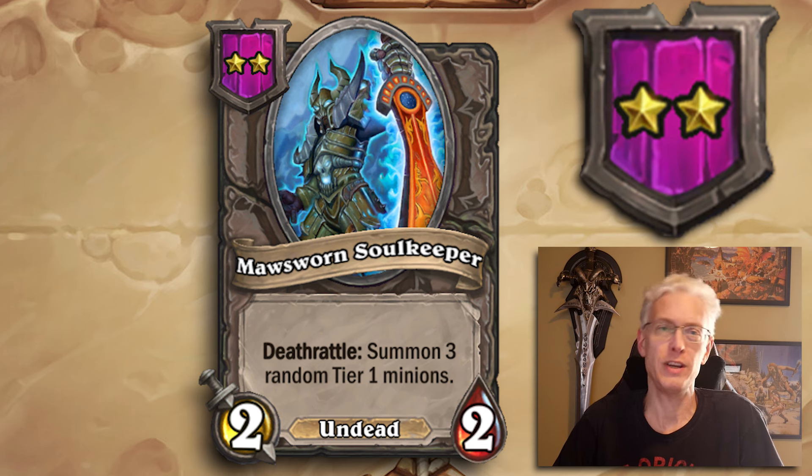Probably one of the most broken buddies — the one that drives me the most nuts — is the Tier 2, 2/2 undead Mossworn Soulkeeper. Deathrattle: Summon 3 random Tier 1 minions. This thing in the early game gives you way too much value. It's incredibly toxic and one of the most common buddies you'll see ETCs slam down immediately, because it gives you three more Tier 1s. And if you get a Senior Tomb Diver to make this golden, you summon 6 minions. I hate this thing, but it is really good.